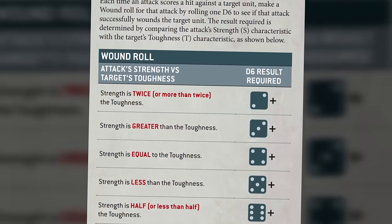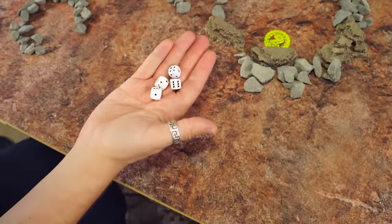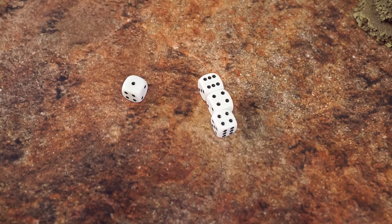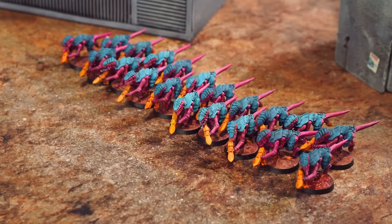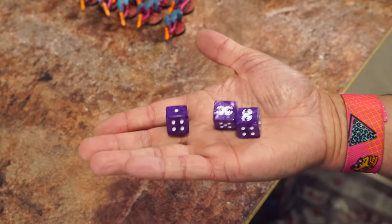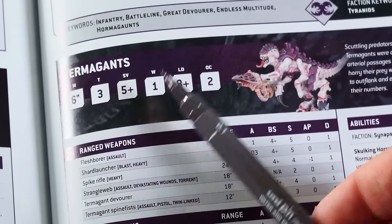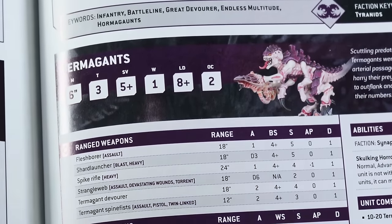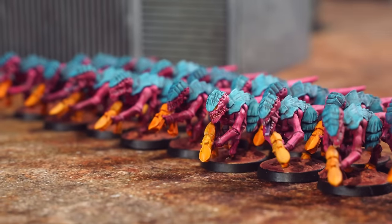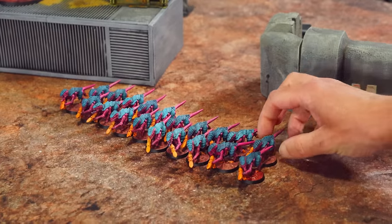About half of them hit. Now we need to see if these hits wound their target. We compare the strength of the bolt guns — 4 — against the toughness of the Termagants — 3. Because the strength is greater than the toughness, the shots wound on a 3+. Only one failed, meaning 3 potential wounds going through. Now there's a chance the Termagant's chitinous armor plates will save them. Ant rolls 3 dice; they need a 5 or higher. All failed — 3 Termagants are dead.